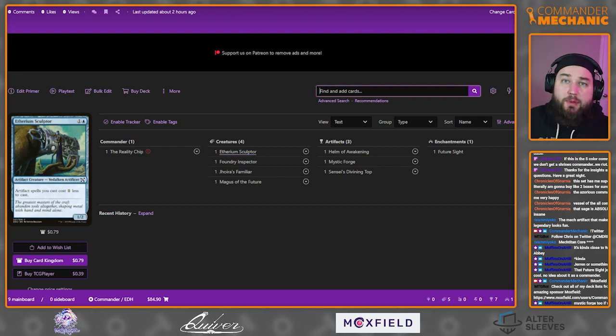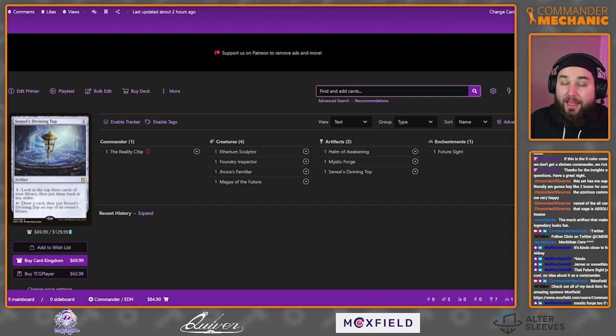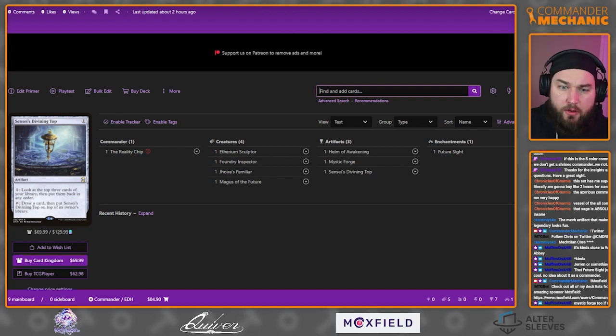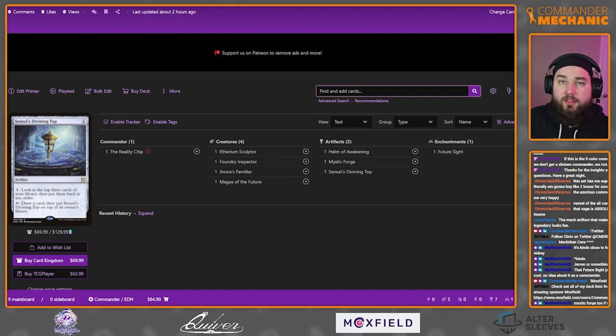The only piece without redundancy in this loop is Sensei's Divining Top — it's the only card that does what it does. That's also why it's back up to $70; it sees play in Legacy and Commander and is a fantastic combo piece. I'm hoping we see a Secret Lair reprint announced once we get the full set reveal, or maybe see it on The List — it's still nice to pull a $70 lottery ticket out of your packs.